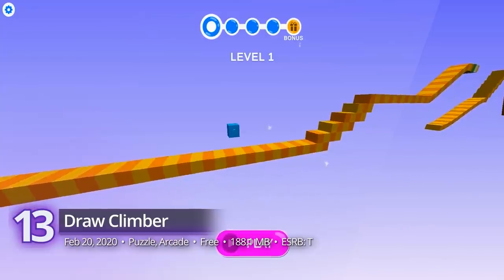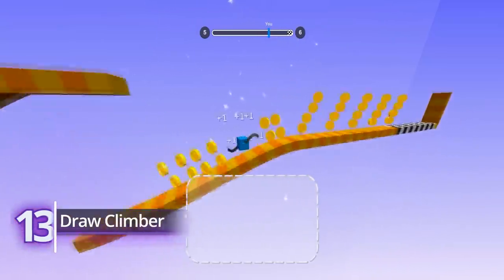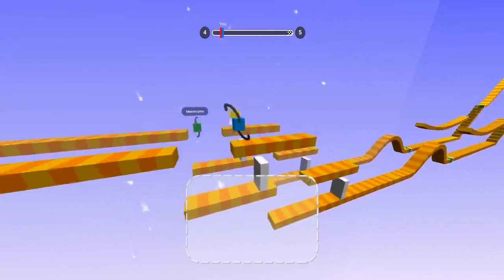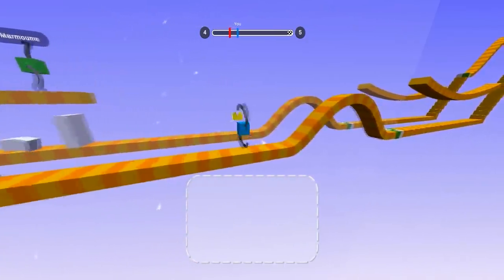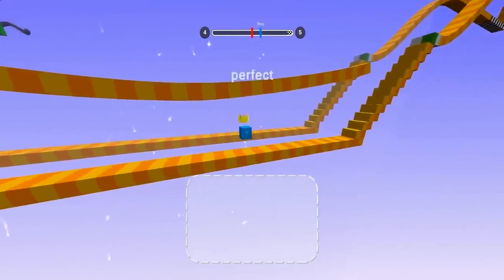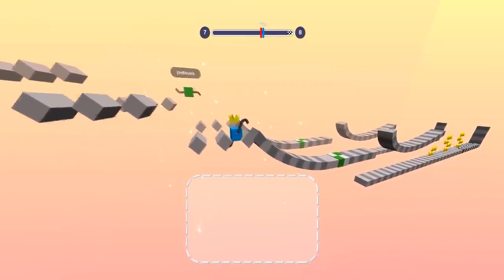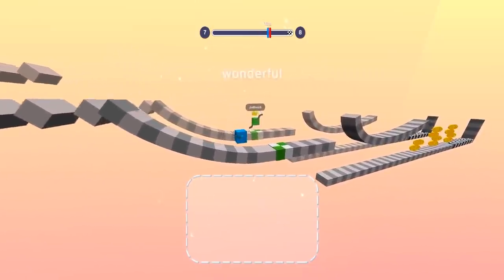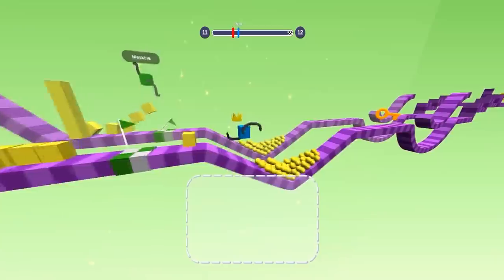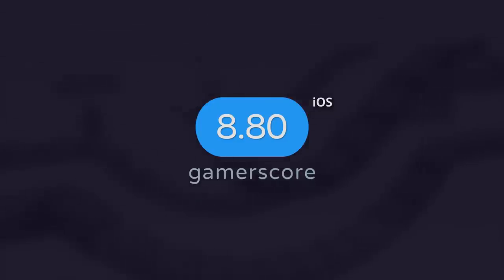Number 13: Draw Climber. This is one of those multiplayer games that, despite its bare-bones construction, still manages to enter the top ranks of our free mobile list. Draw Climber is about as straightforward as the title suggests — all you have to do is make up limbs for your square racers. With certain obstacles guaranteed to get in your way, you'll need to strategize your appendages well enough for maximum speed, reach, and grappling abilities. The matches are short enough and the rewards are plenty, so it's pretty fun to watch for a short burst — that is, if you don't mind the usual flurry of ads. It has a gamer score of 8.8.